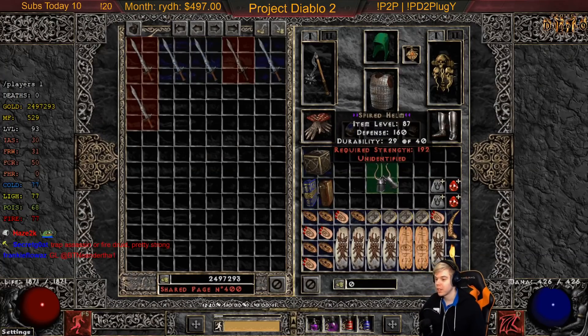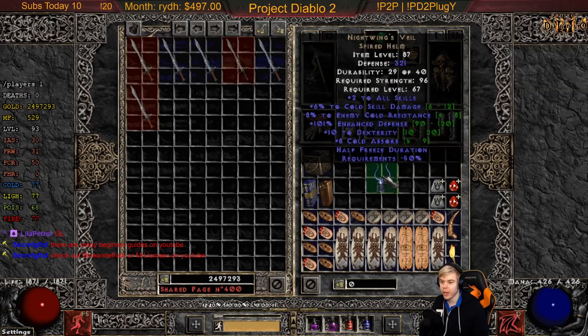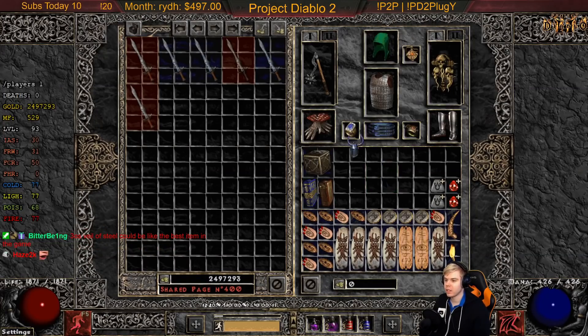Before we start, we have a Spired Helm that just dropped for our Pluggy Grill. We haven't had this item drop before on the grill, so we have two possibilities: Nightwing's Veil or Veil of Steel. The better one I'd like would be Nightwing's Veil — three, two, one — Nightwing's Veil! With a terrible six roll, minus eight cold absorb, but the minus eight pierce damage is good. That's another item off the list, which is awesome.